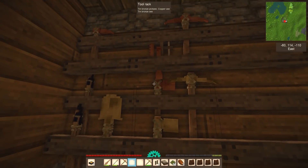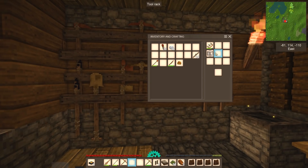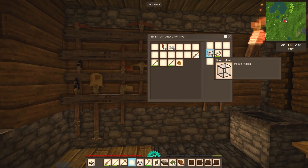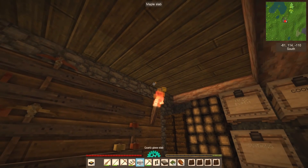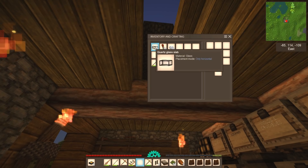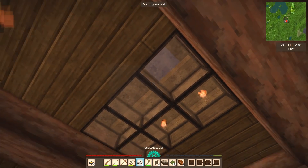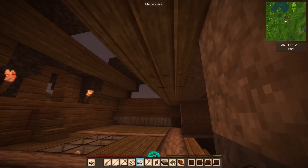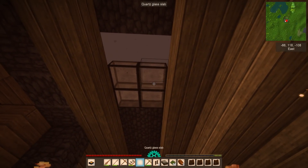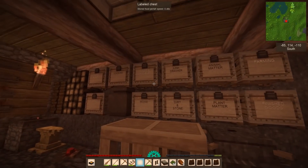Grab the saw and cut the glass blocks into slabs. Should we save some glass for the windows? Let's just cut all of it for now and fill in the sunroof hole. Setting it to horizontal-only so we don't screw it up - I'm not sure if you get these back if placed wrong. The hole has been covered. Oh gosh, things are getting weird - we don't have enough glass, we're missing two slabs.